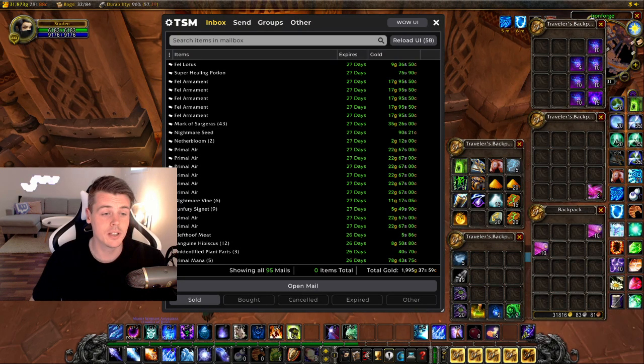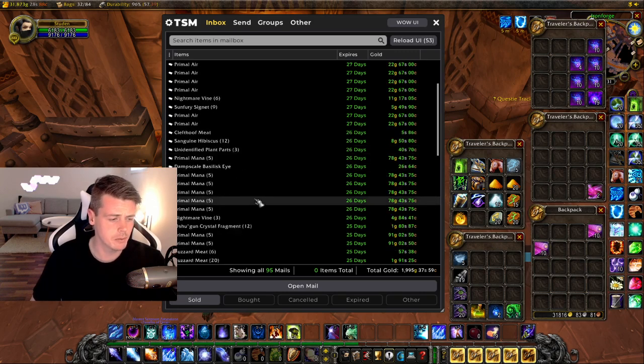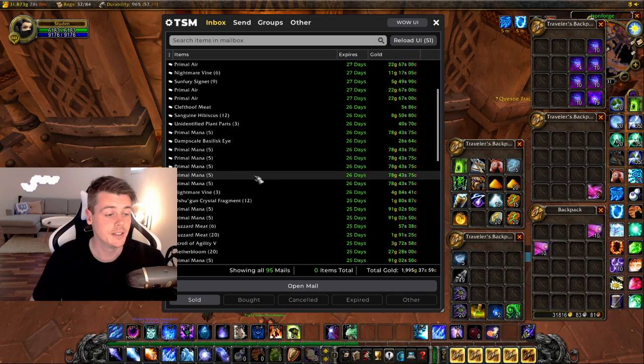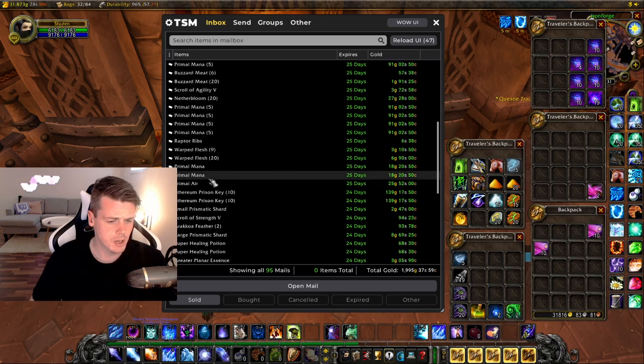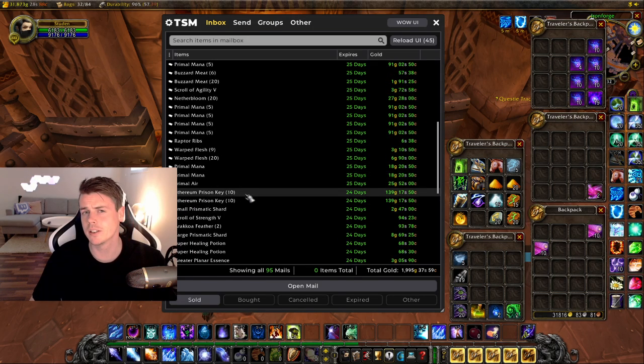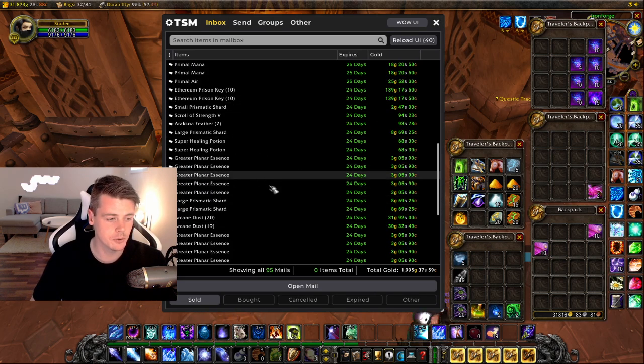There's 2,000 gold, so that's good. Fell Armaments, Primal Air — did some Primal Air farming. Primal Mana — did a bunch of Primal Mana farming. Got the Prison Keys that I also did recently, and those sold — nice, like 14 gold each.